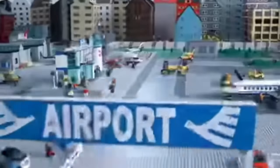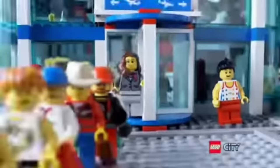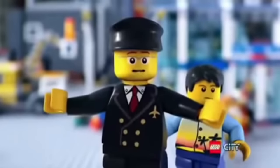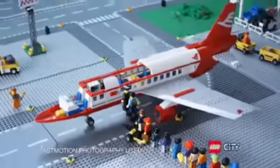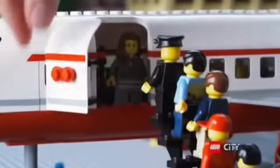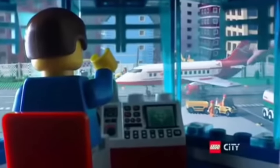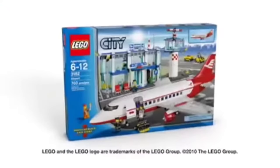In LEGO City, the airport is always busy. Passengers are checking in, waiting in line, and ready to board. Build a huge plane, board the passengers, load the luggage, and get ready — take off! With LEGO City planes, you can fly anywhere. The new LEGO City airport.